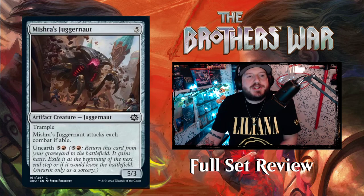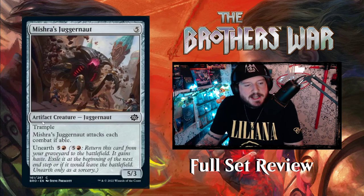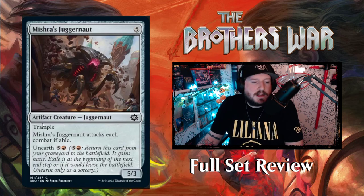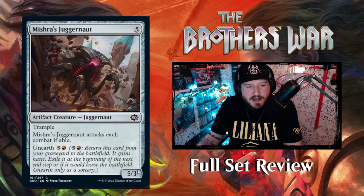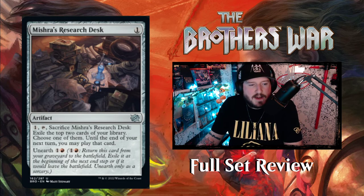Then we've got Mishra's Juggernaut — five colorless for a 5/3 artifact creature juggernaut with trample. Mishra's Juggernaut attacks each combat if able, and it has Unearth for five and a red. It's aggro as aggro can be — it's even got less health because it only cares about damage, not survival.